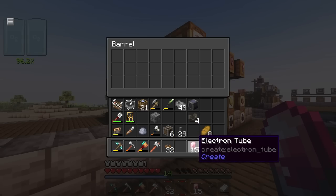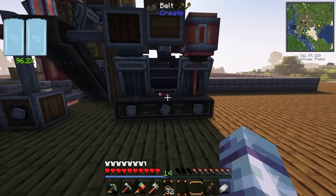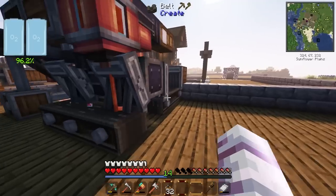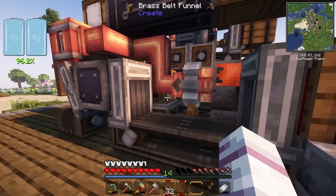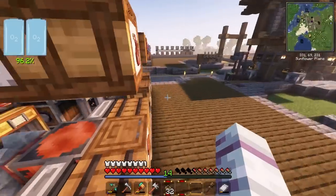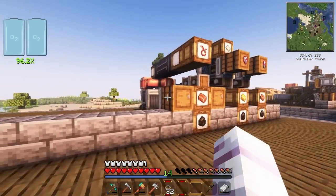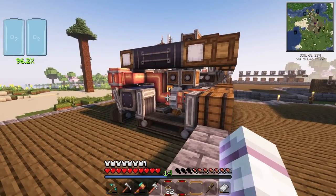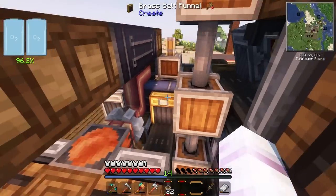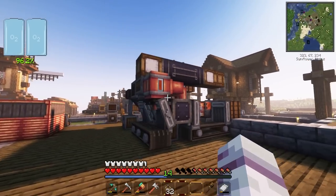The moment of truth — I put one electron tube in and it looks like it's working! It should do this 12 times and as soon as the 12th one is done we should have it outputted on the other side. This is super compact! Now the reason I built this — I know it isn't used for a whole lot — it's a proof of concept for all the other builds, giving me an idea of how much room we need for these contraptions.